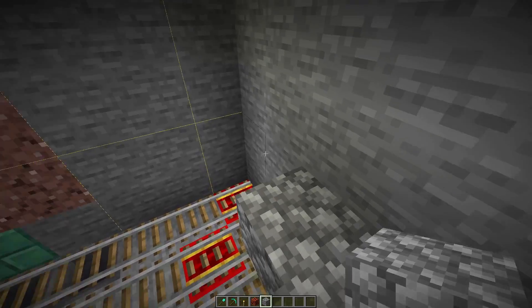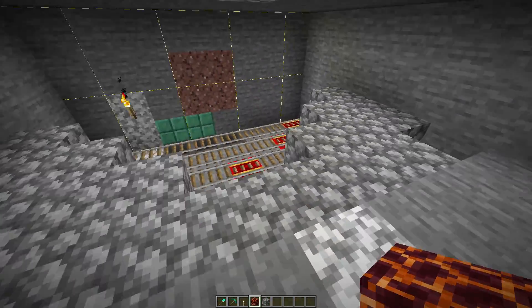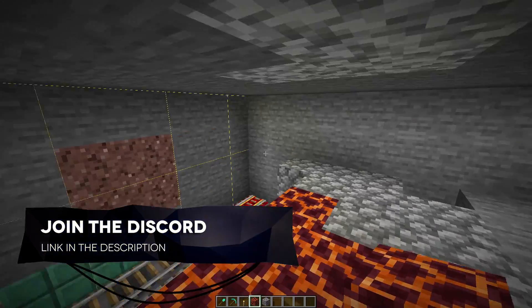Get your magma blocks and fill in all of this area — but again, not that one hole. So you should have two magma blocks there, four there, six there, and eight there.